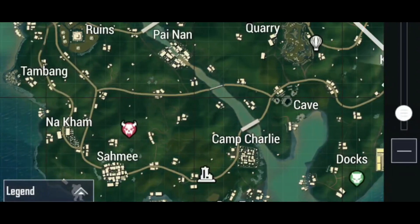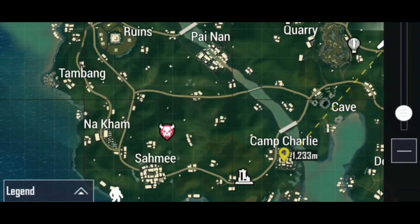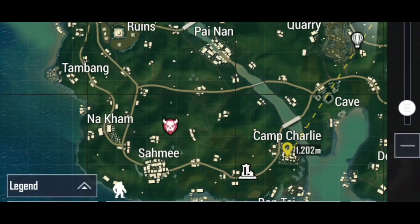When the game starts we can see similar things that we saw in Erangel. There are markers similar to Erangel where we can find monsters and the hot air balloon. But unlike Godzilla, Kong does not have any path travel shown on the map.